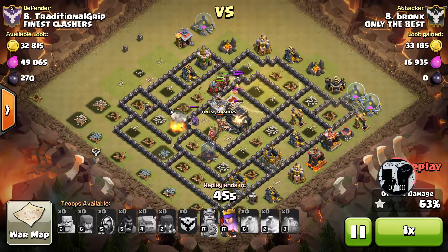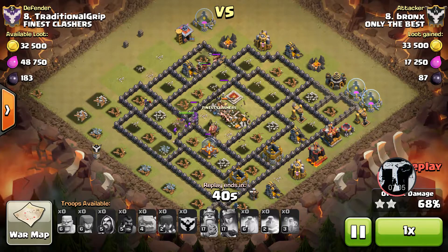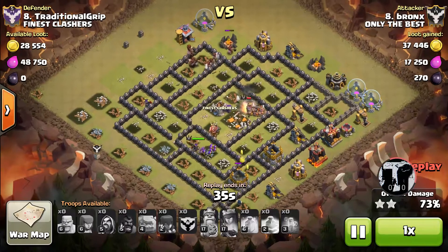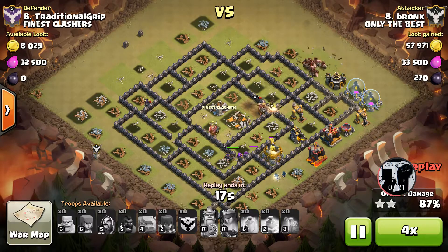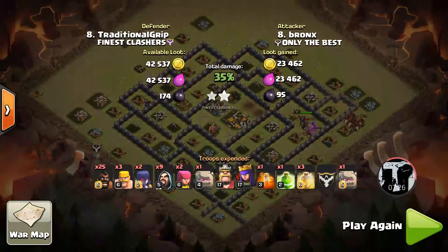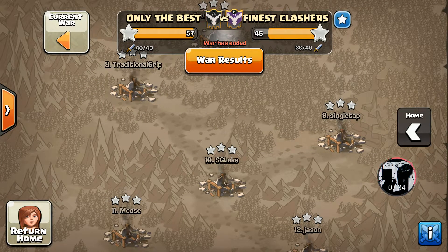With that many hogs you just have to know you can keep them alive and they'll go the distance of the base, even dealing with a king or crazy double bombs in the middle which finally get triggered — but the king is fine and goes in to lay a whooping down. A couple wizards sweep the outside and they meet in the middle for a nice celebration. Awesome job Bronx — you can definitely tell he's got the skilled hog attacks and it's got to be commended.